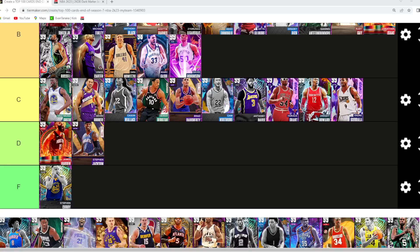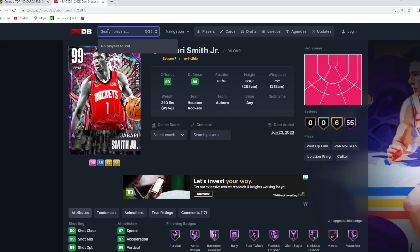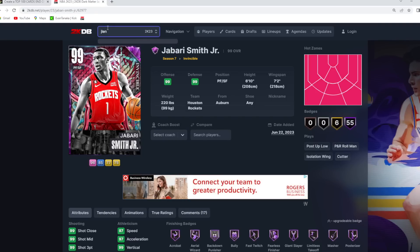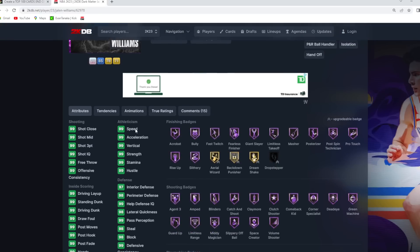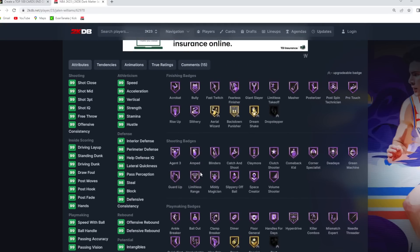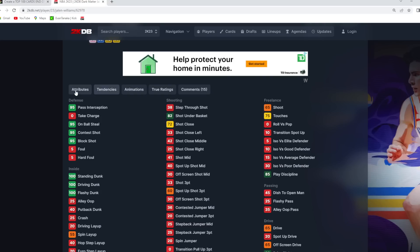Stephen Jackson I'm gonna go D tier — not a bad card, there are just so many other great cards in the game. Cam Whitmore and DeMar DeRozan I think are better than Stephen Jackson. Now — am I crazy to put Jalen Williams in C tier? I just don't see the hype with this Jalen Williams card. He's 6'6" at shooting guard, a tad bit undersized. He's got good stats and badges, but so does every card in the game. His jump shot release I just don't like, and his dribble sigs aren't the best either.